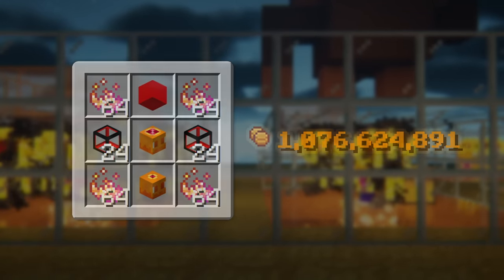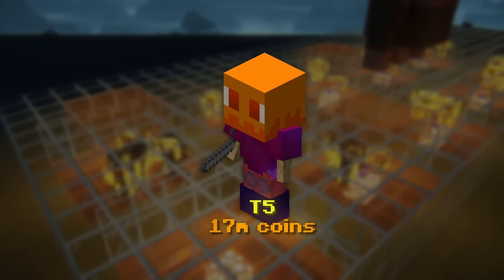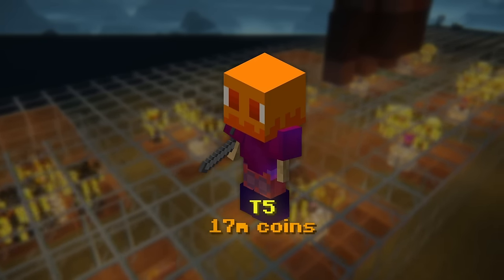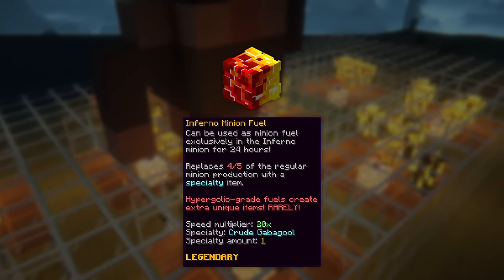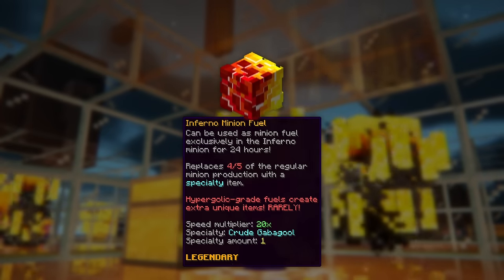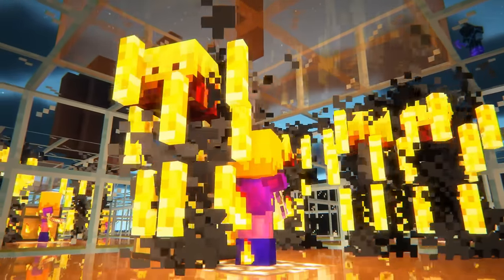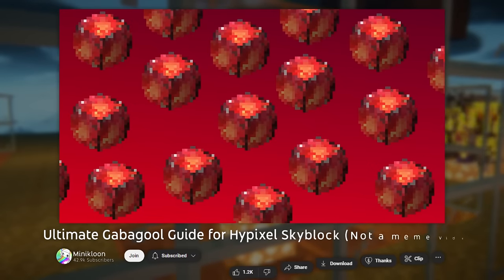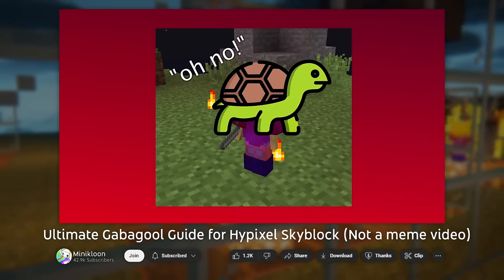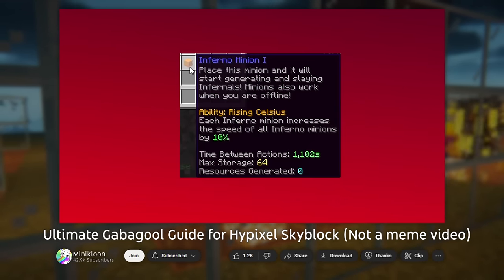The reason these minions are considered late game is because of their crazy crafting and maintenance costs. The tier 3 minion alone costs around 4 million coins on average, while upgrading to a tier 5 is 17 million coins. On top of this, Inferno minions are pretty useless without using hypergolic grade fuel — one hypergolic fuel will fuel an Inferno minion for 24 hours, and the cheapest one costs a little over 4.5 million coins to craft. Long story short, these minions are very expensive to get started but have some very rewarding payouts if you can stick to them for long enough. I will leave a link in the description below that explains Inferno minions in much more depth.